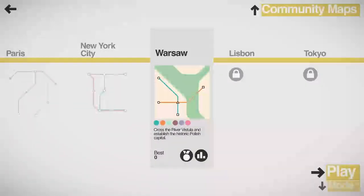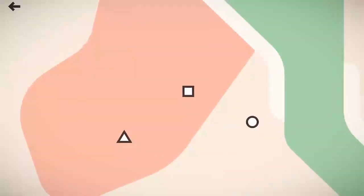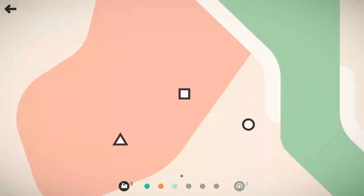Hello everyone and welcome back to Mini Metro! Thank you for joining me in this Tooth and Scrubs video where we'll be checking out the city of Warsaw. We'll have to cross the river Vistula and establish the historic Polish capital. We don't have to cross the river right away, so that's a fantastic start — no circle or triangle on the east bank or anything like that.